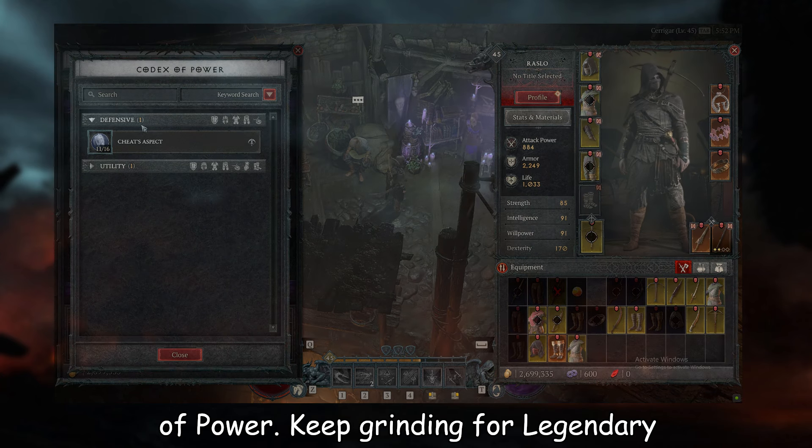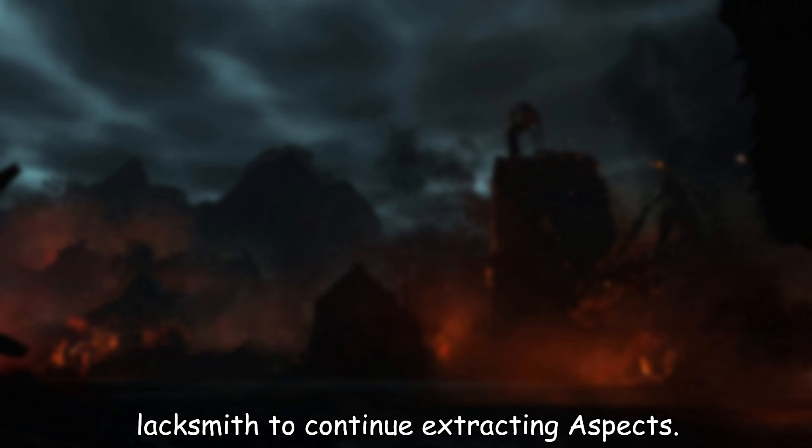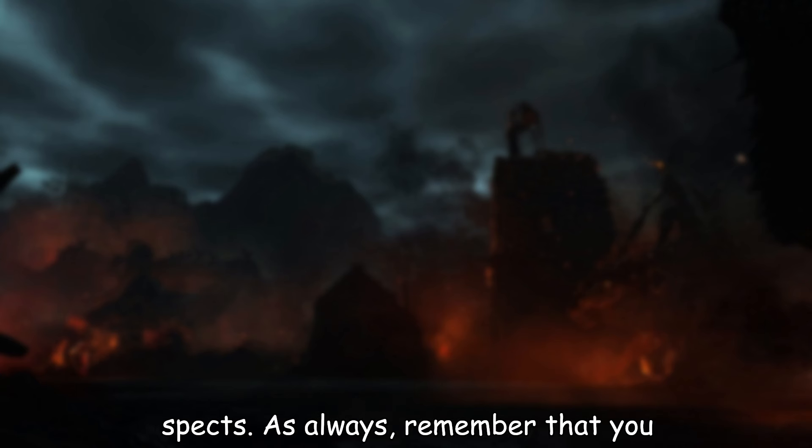Keep grinding for legendary items and destroy them at your preferred blacksmith to continue extracting aspects. The changes in Season 4 aim to streamline the extraction process and provide a centralized location for accessing all aspects.